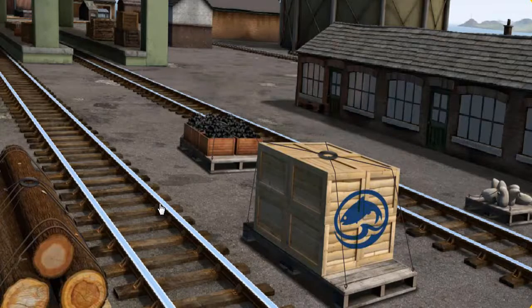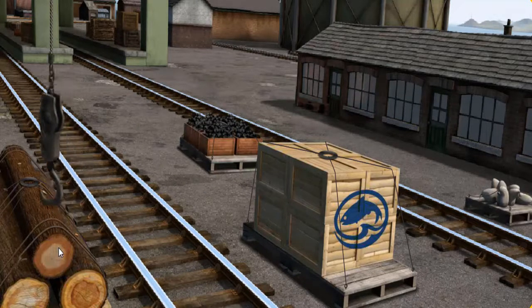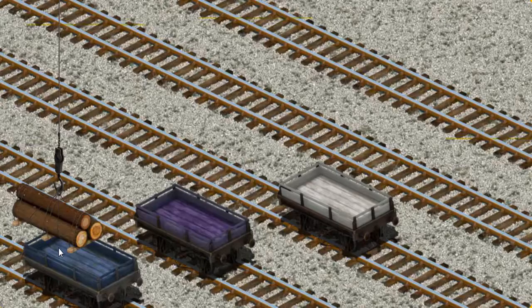Diesel must deliver the Joby Wood to Farmer McCall's farm. Show Cranky where the Joby Wood is. That's it! Let's lift and load. Now the cargo must be loaded. Show Cranky where the purple flatbed is.